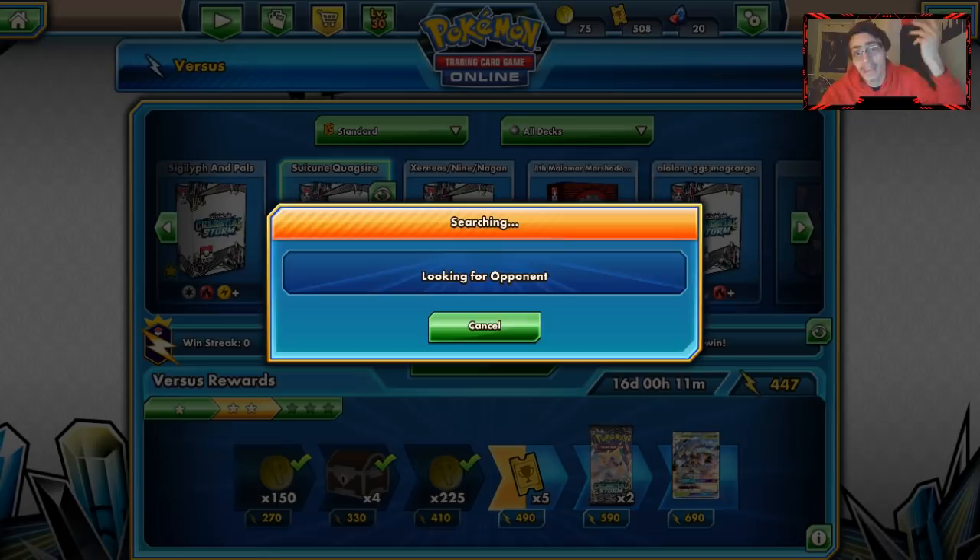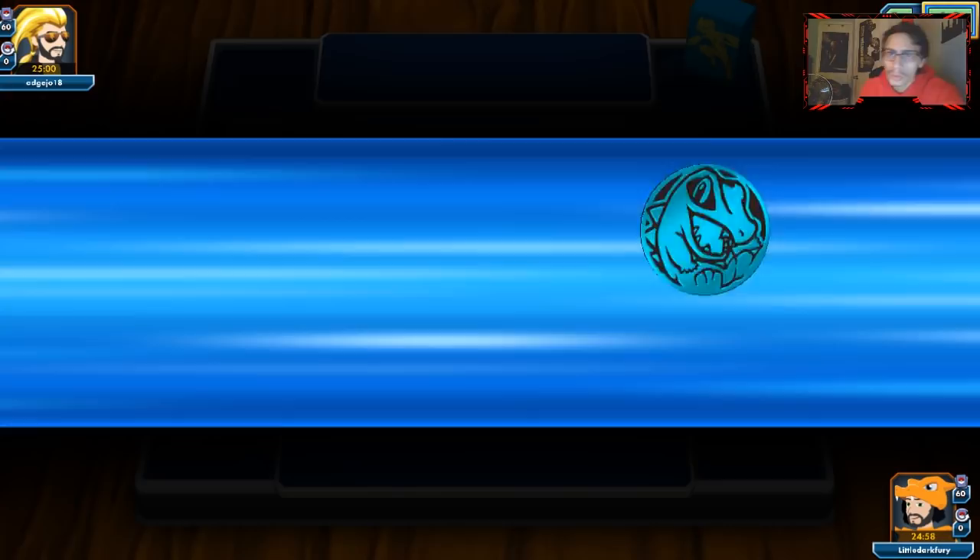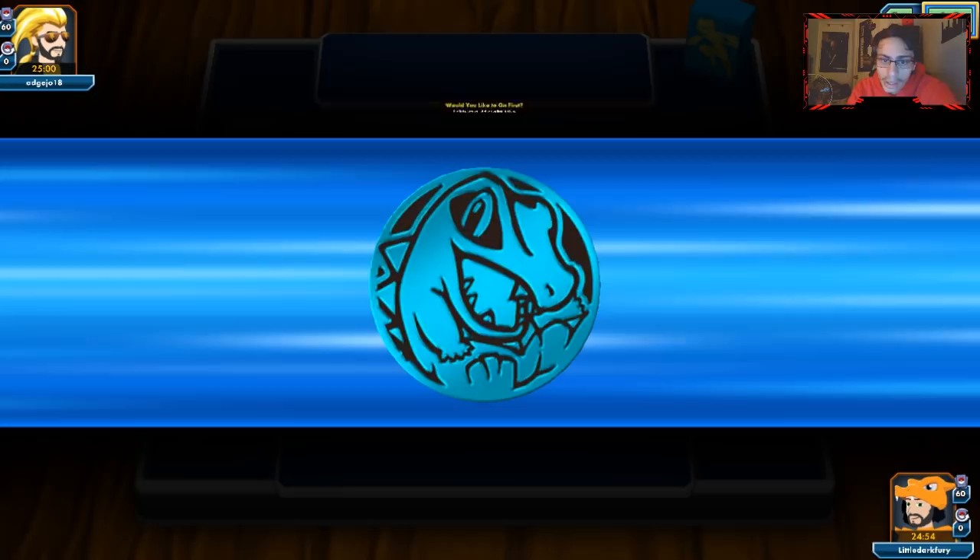We're just going to concede. That game was going nowhere anyway — I benched the Lapras by accident, didn't get the energy. Let's go to another game. I kind of miscalculated Lost March there, it's my first time playing against it so I didn't know what to expect. Looks like we're against a Zoroark Decidueye deck — we'll see how we do. We are weak to Grass, which is a problem, but let's see what we can pull off.